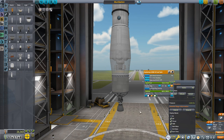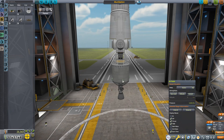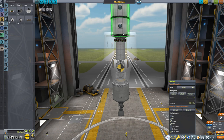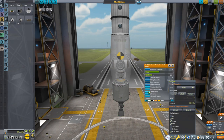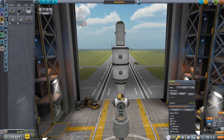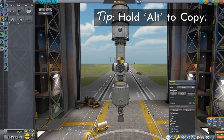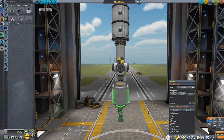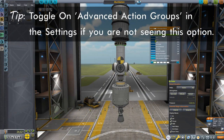This thing also needs some RCS thrusters. We're going to grab the RV-105 RCS thruster block — the bigger ones — and put four of them down here. You want to center your RCS thrusters around the center of mass of the vehicle, which means putting some up here too. Remember that most of the fuel will be used up during ascent and transfer to the moon, so we'll approximate the center of mass for that lighter configuration. With the reaction wheels in here, this will be perfectly fine. Don't forget to put on actuation toggles and toggle off yaw, pitch, and roll — that will save you a lot of monopropellant.